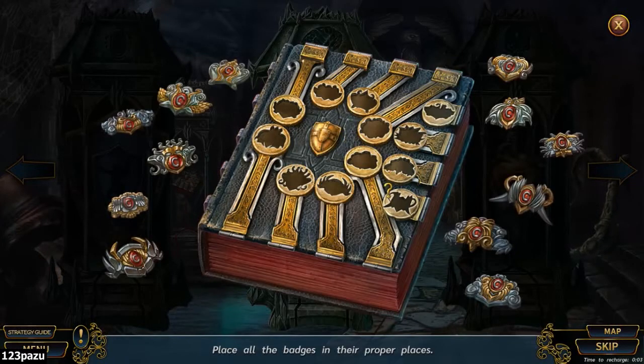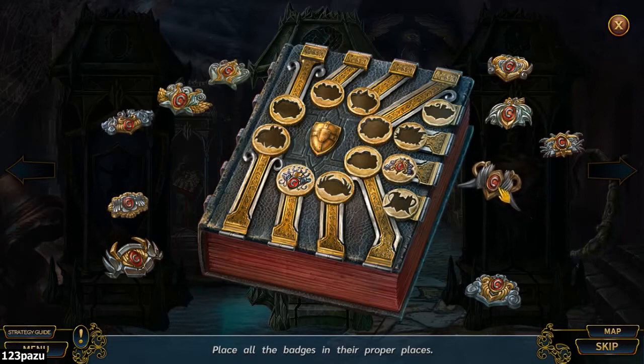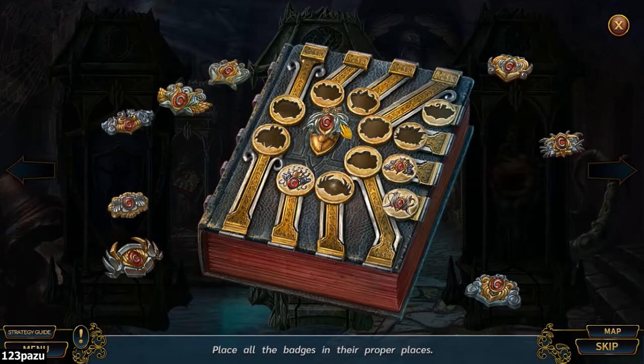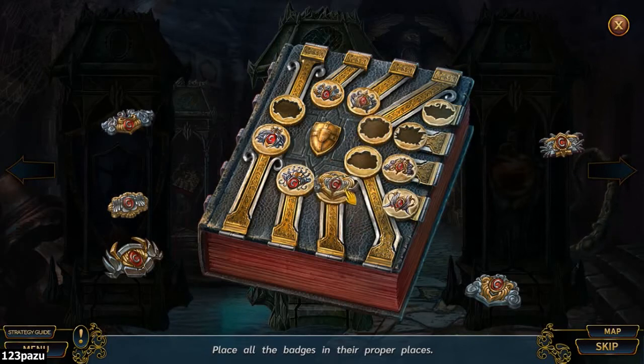I wonder if the badges go onto the book or not. These are the missing badges — place them all in the proper places according to their shapes. They are looking very similar. The heart shape? This one.